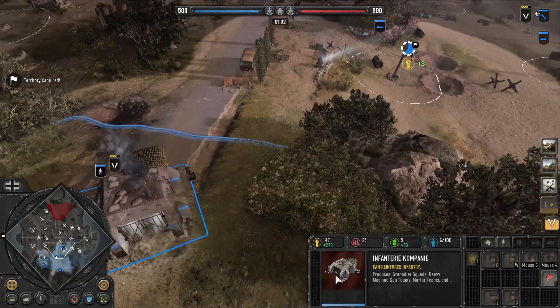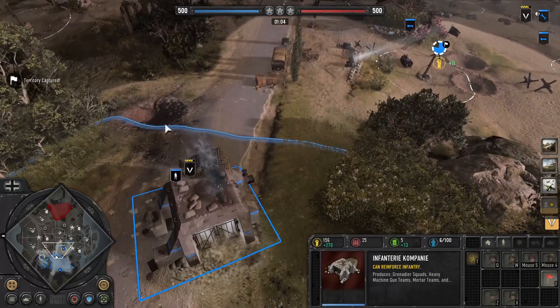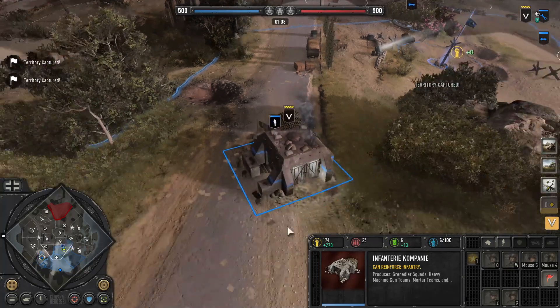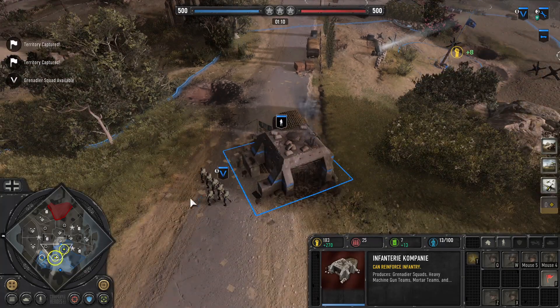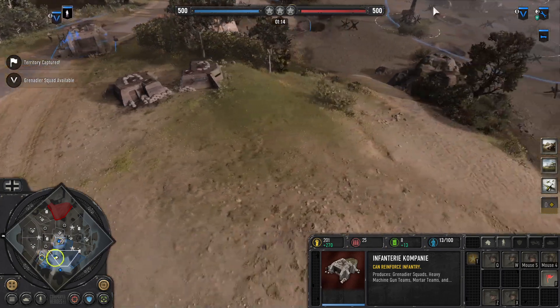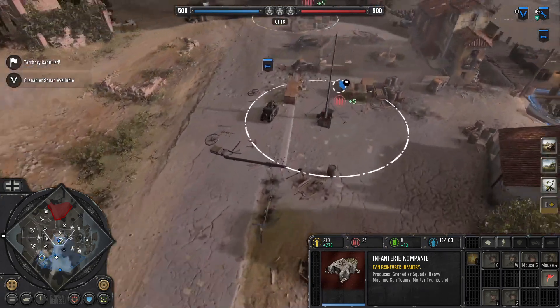I'm going to set up my first of many grenadier units. Always make sure to build your bases on the edges. It's a little bit risky if they get a tank or AT gun late game, but this ensures that your units, as soon as they pop out, they're not walking from here to there — they're instantly heading out into the fight. Kradtschutzen is going to cap.